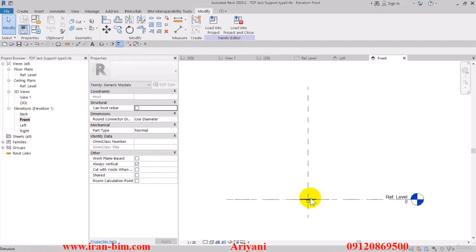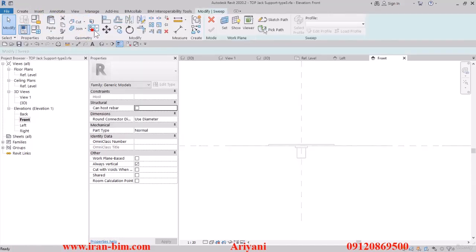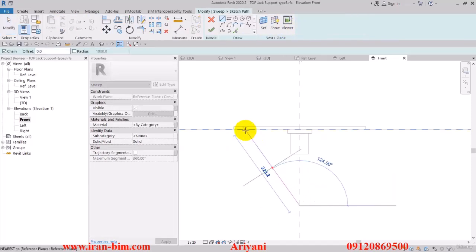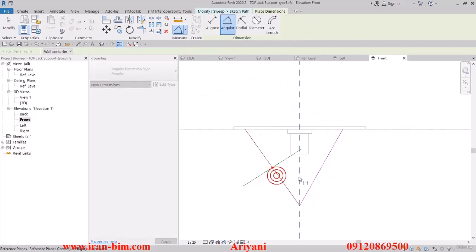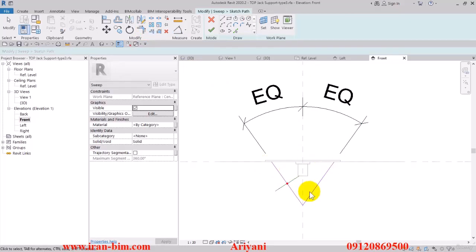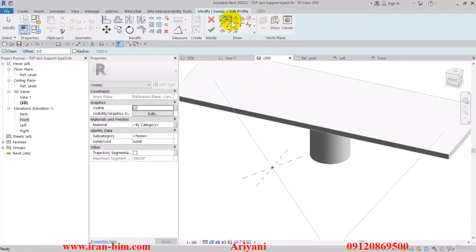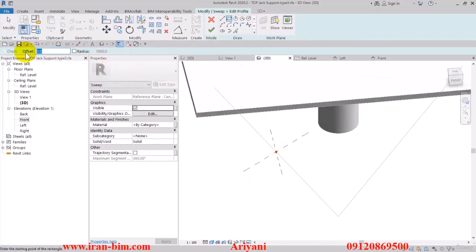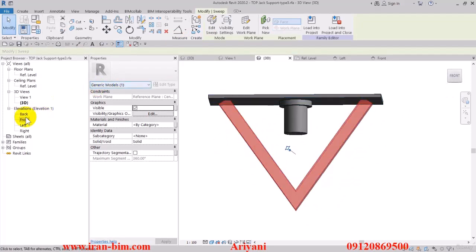Zoom in on this, and then from the Create tab use the Sweep tool. I'll select Sketch Path and draw from this point up to this one, then from here to this one. Then I'll select the Angular tool and click on these parts to give them angles and equalize them. Since the dimensions are fixed I don't need parameters for them. I'll select Profile, then Edit, and put the offset on 10, then click on this part to draw our shape.